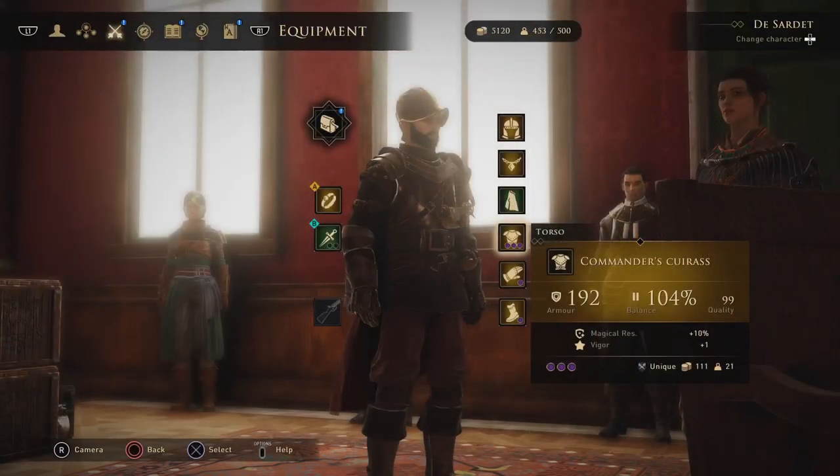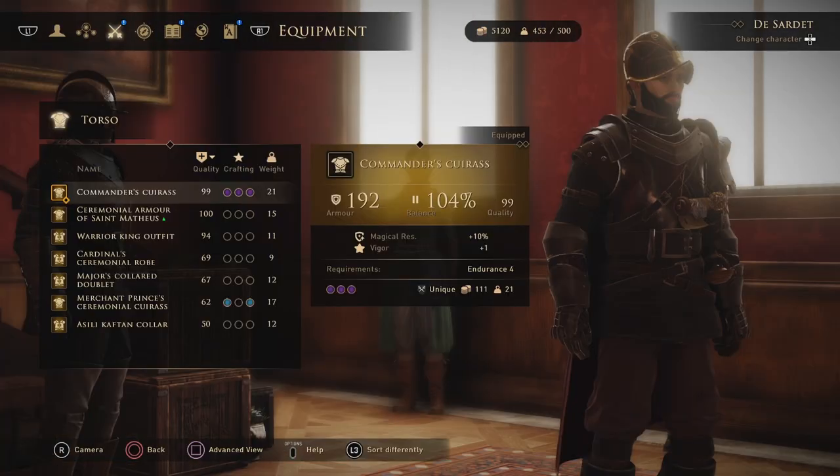Now let's switch to armor sets. I'll just cover torso pieces because usually you can find gauntlets and boots of the same set the same way that you get the torso piece. Helmets can sometimes seem like they are not part of the same set because they have different names, so I'm really not sure as to what constitutes part of the set and what doesn't - so I don't even want to go there.